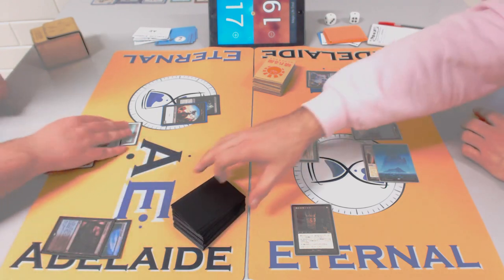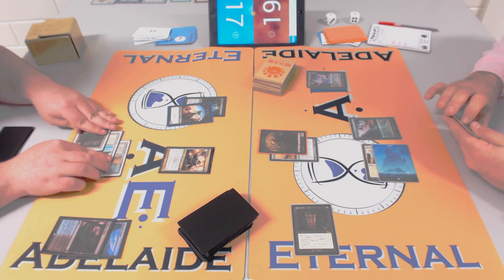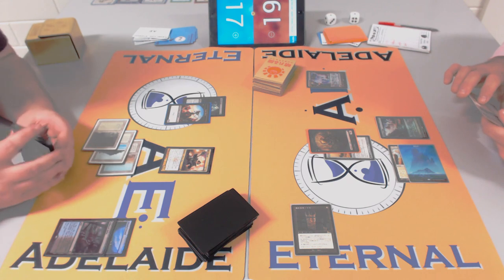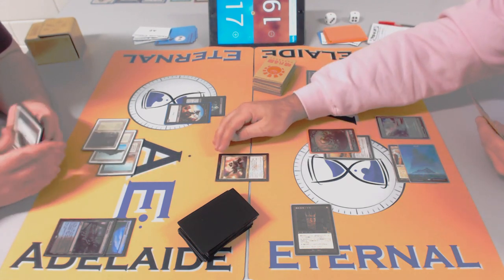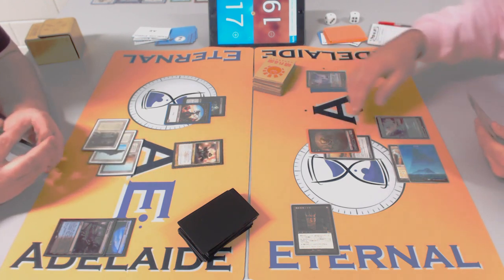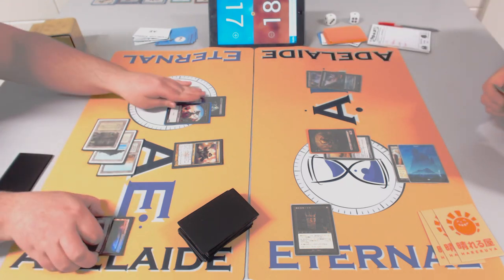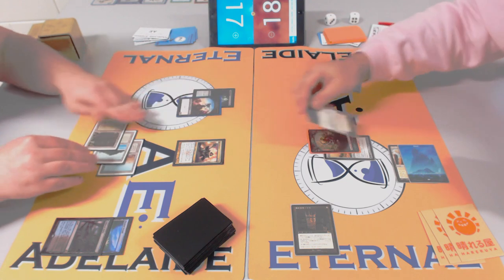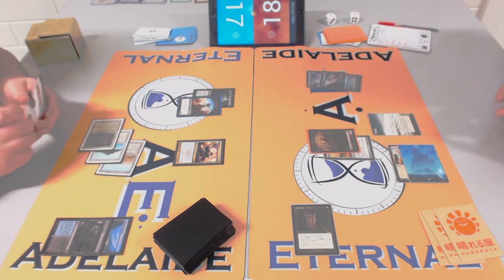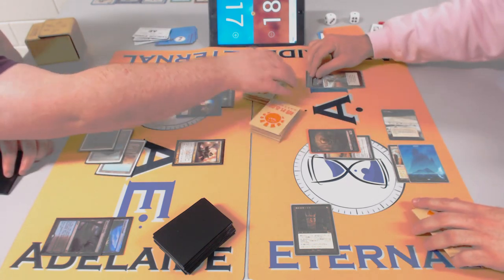James has to either play a threat bigger than Batterskull or remove it, because the vigilance makes it very relevant — you can't race Batterskull. It's an eight-point swing. Sins Collector — that's a 2/1 that hits instants or sorceries and exiles them permanently. If it hits, it's card advantage and a sure exile — less likely to hit than Cabal Therapy but if it hits, it sticks.